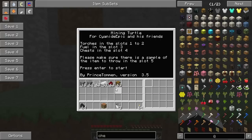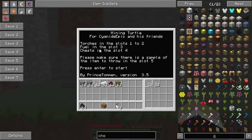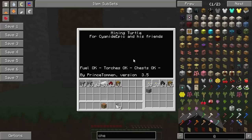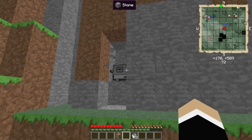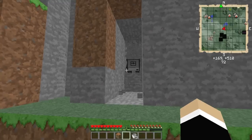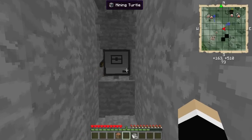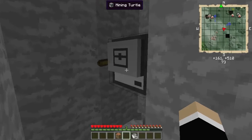Now it gives you instructions: place torches in slots one and two, fuel in slot three — since we already fueled with lava, just one bucket will do. Add a chest, and put cobblestone in the throwaway slot so cobble gets discarded automatically. Then hit enter and watch the turtle go to work — it's doing two tunnels of five length, turns around in a snake pattern.